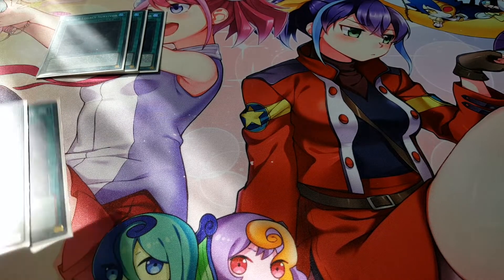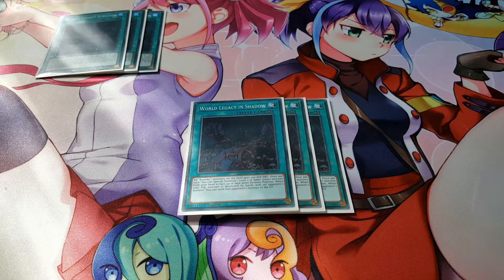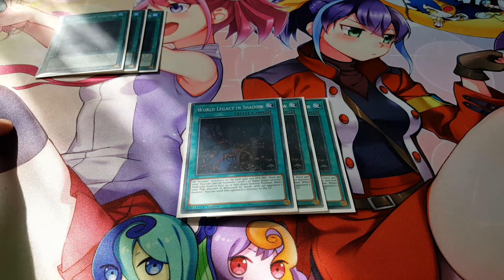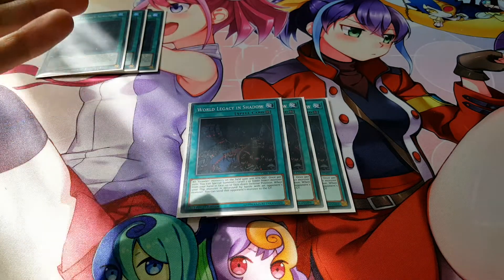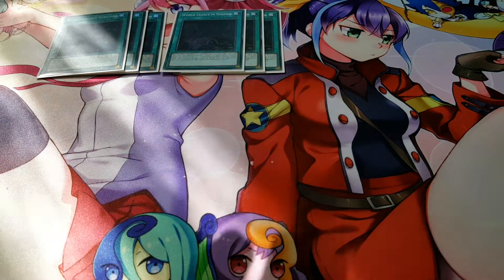We're playing three copies of World Legacy in Shadow. It's a field spell that gives all Crawler monsters on the field 300 attack and defense. Once per turn, you can special summon a level two or lower insect monster from your hand in face-up or face-down defense position. When your flip monster is destroyed by battle with an opponent's monster, you can send that opponent's monster to the graveyard without targeting it — a great way to deal with big monsters. Most opponents won't read this card carefully and will often forget about it entirely.